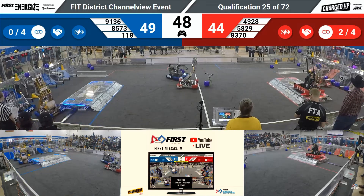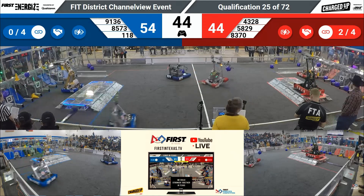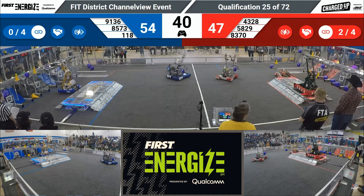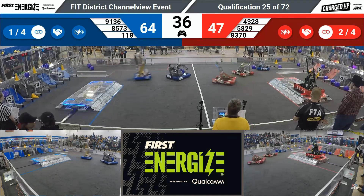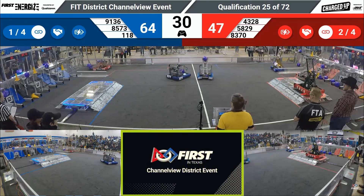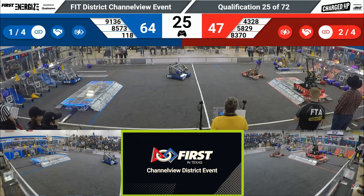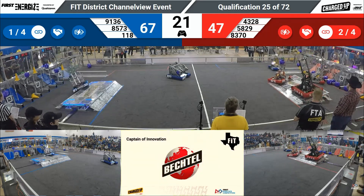Only two links for Red and zero for Blue currently, but they only need four each to get that ranking point. 83-70 putting a cube up in the mid-node. 58-29 already set up on the top platform, not worried about the rest of this match — they're just going to chill and wait for the endgame. 83-70 grabbing another cube, trying to put it up with 24 seconds left. 91-36 gets another cube on the field.